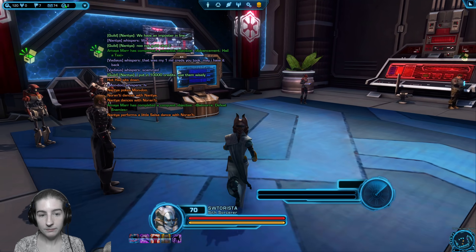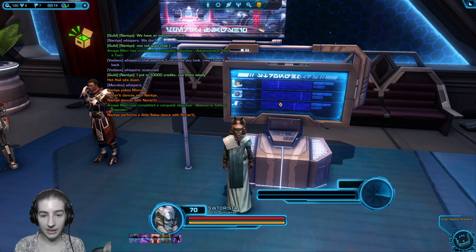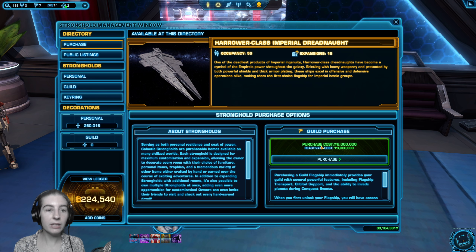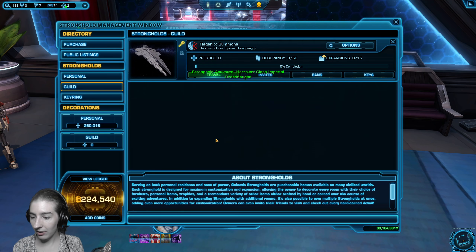The next step you'll be able to do after you've got a guild bank — which requires 600,000 credits and eight members — is get a guild flagship. This is really when things start getting cool. You'll also need to have the guild bank first.